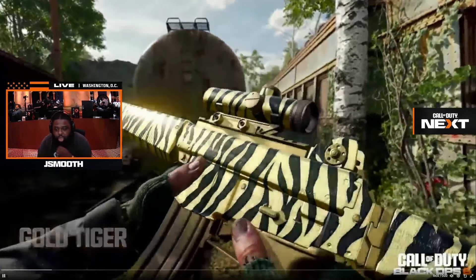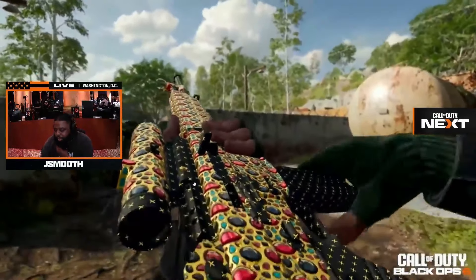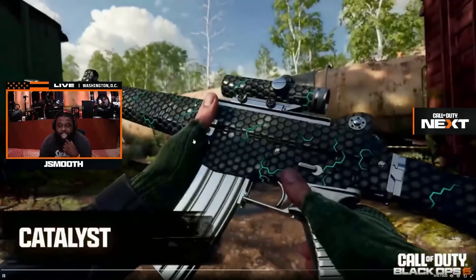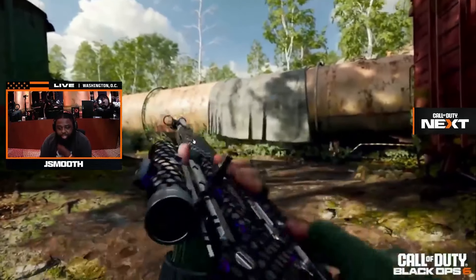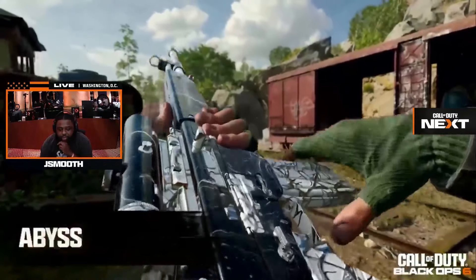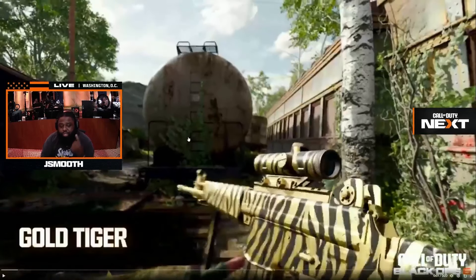So we got Gold Tiger. We have King's Ransom — looks like some Fruity Pebbles type shit, with all like the diamonds and the pearls. We have Catalyst, an animated camo. And then lastly, this is the master camo, it's going to be Abyss. Okay, I fuck with that.